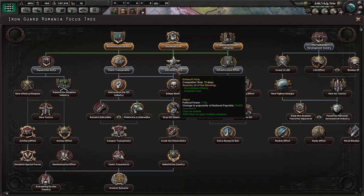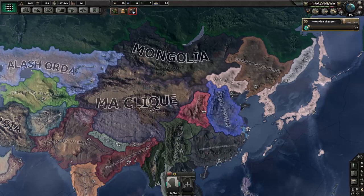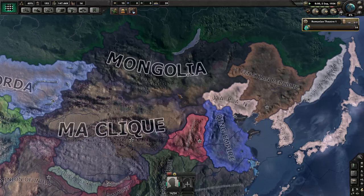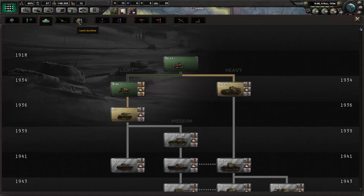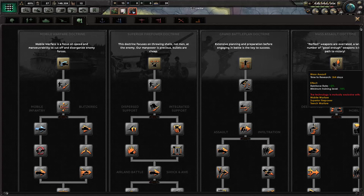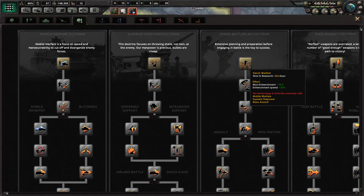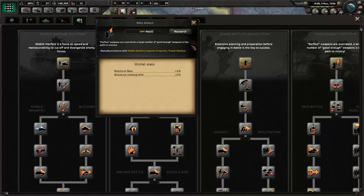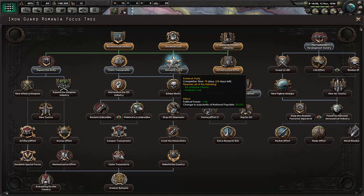Entrenched party requires political power plus 100% and changing popularity of nationalist populists. We want to secure ourselves and then go after Transylvania — that's going to take 70 days. The entrenched party will give us high party popularity and political power gain. America just fell into civil war like it always does — the Second American Civil War.